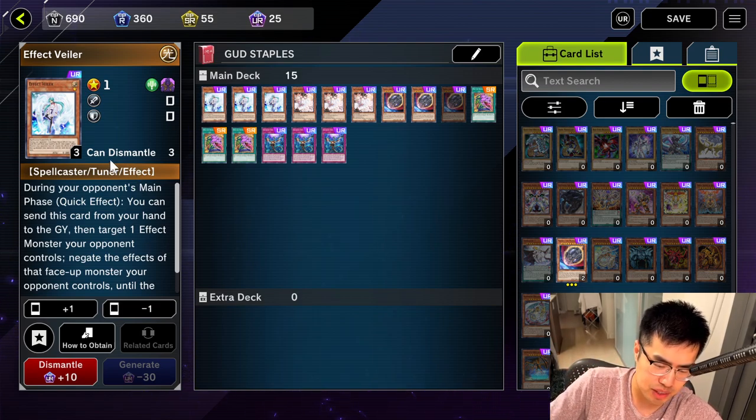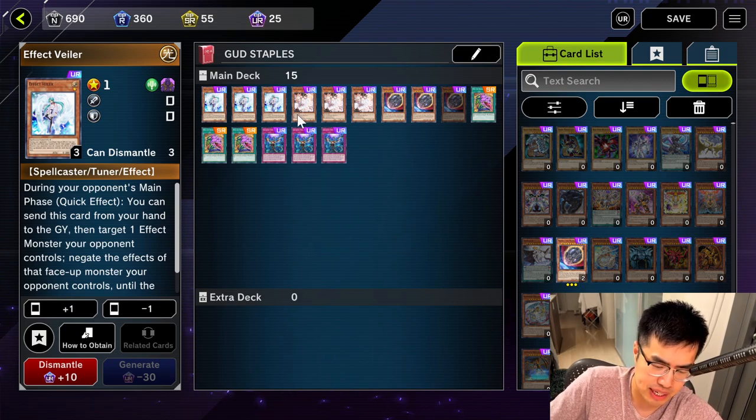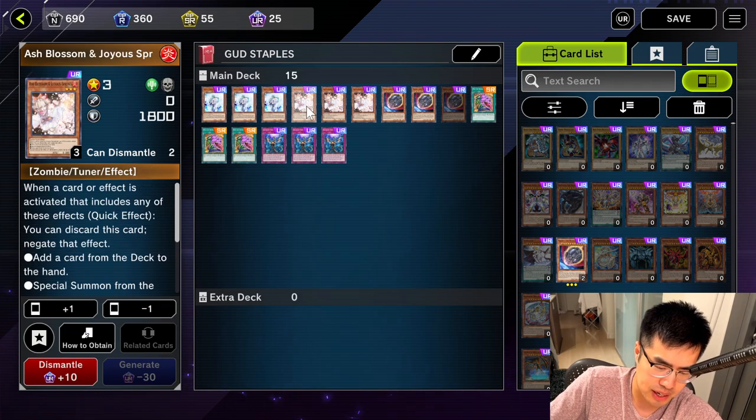First and foremost, obviously, Effect Veiler. It's a tuner. During your opponent's main phase, you send this card from your hand to the Graveyard — that's the Hand Trap — targeting a monster your opponent controls, and they lose their effects until the end of the turn. In Yu-Gi-Oh!, monster effects really drive the most powerful decks, so it stops combo decks and a lot of effects. It's a one-for-one trade, so why not?